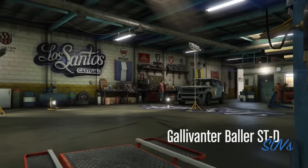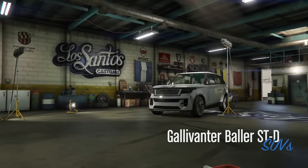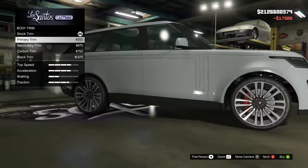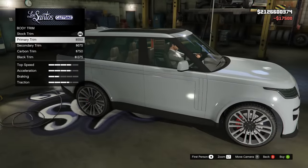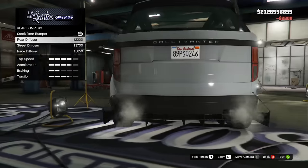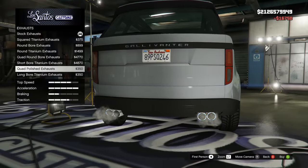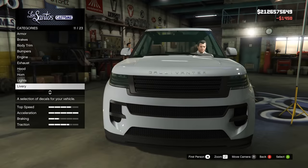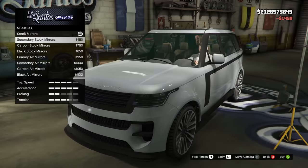Up next we have what seems to be the 20th baller variant — the Baller STD. Clever naming, Rockstar's finest. This is based on a newer Range Rover obviously, and most likely this is a car from GTA 6. You'll probably see this one in traffic just like we do with the old baller in GTA 5. For an SUV there's some good customization, though nothing that changes the vehicle around a whole lot.